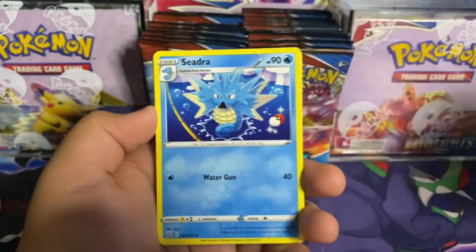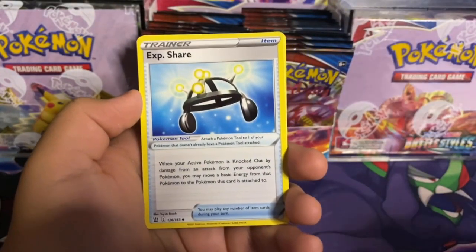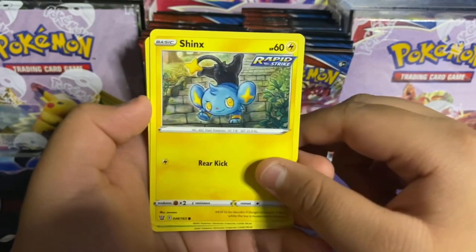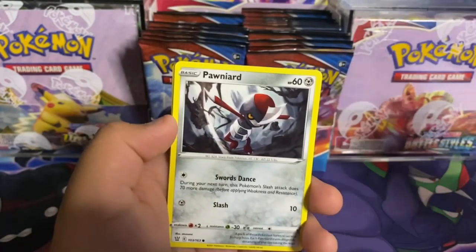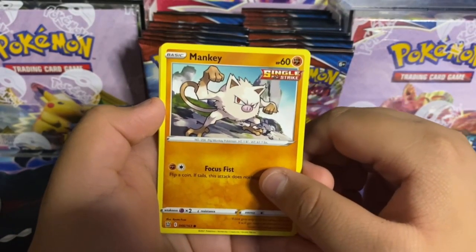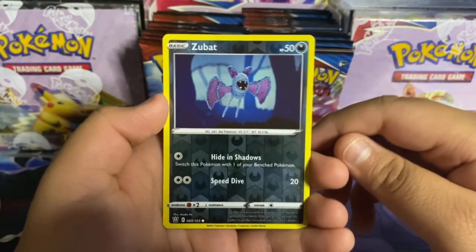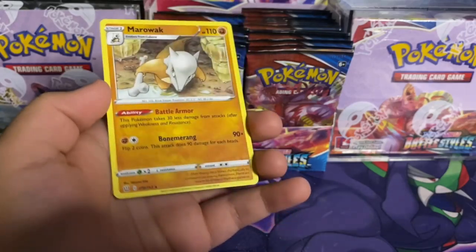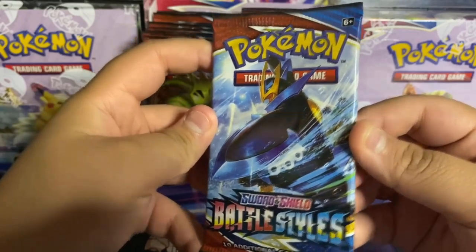Here's the code: psychic energy, Cedra, Weepinbell, Exp Share, Shinx rapid strike — oh this art is awesome — Blipbug, Poniard, Mankey single strike, Sizzlipede, reverse holo Zubat, and a Marowak regular rare. Next up, another Empoleon pack art — this art is awesome, I'm glad they added Empoleon into this set; Empoleon hasn't been in a set for a while.